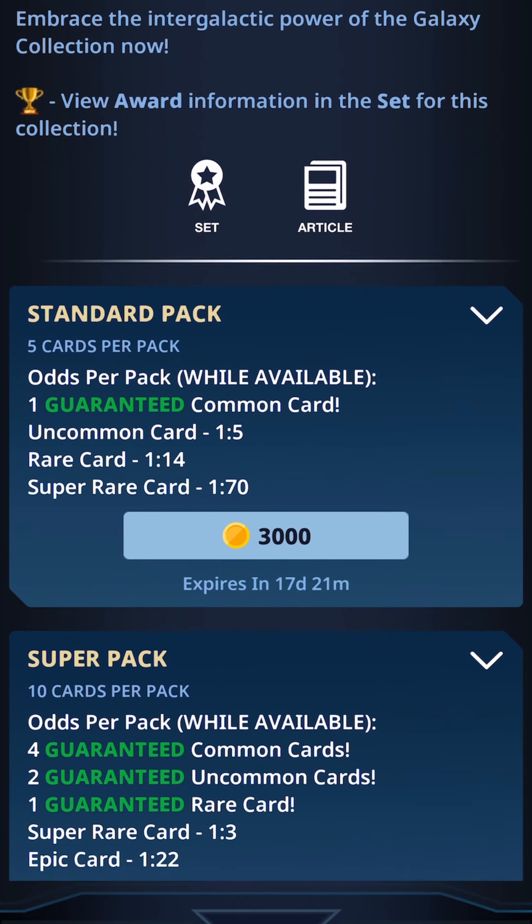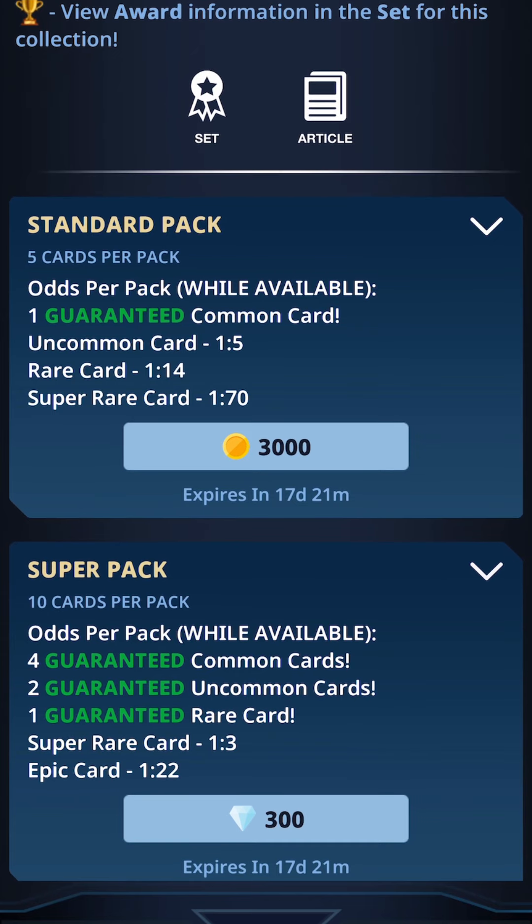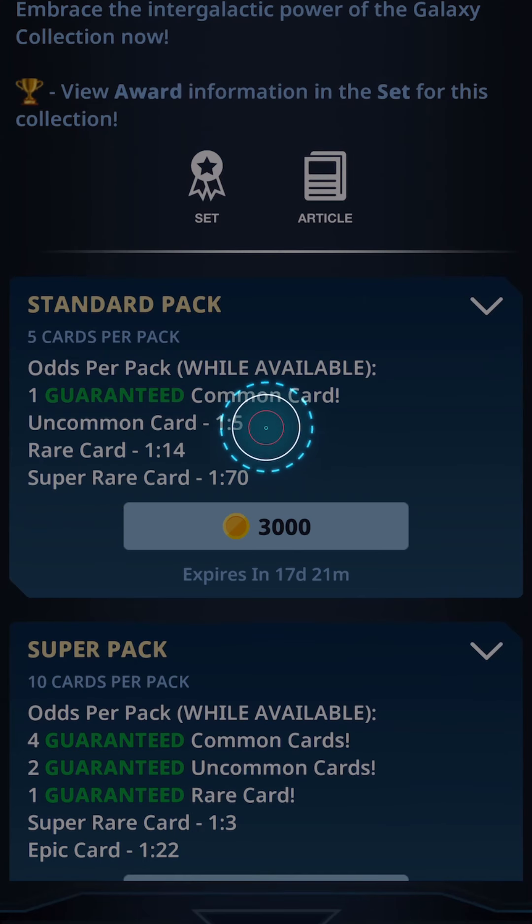It's got a lot of cool cards. We get commons in every single pack. Uncommons are 1 in 5, rares are 1 in 14, and super rares are 1 in 770. I'm only using coins, so we will not have an opportunity to get any epics, but hopefully we can pull out a super rare from this opening. So without further ado, I'm going to get started with pack number one.